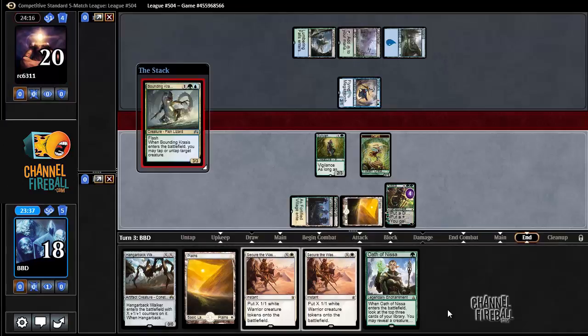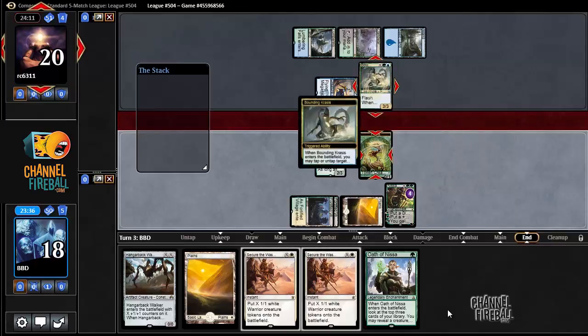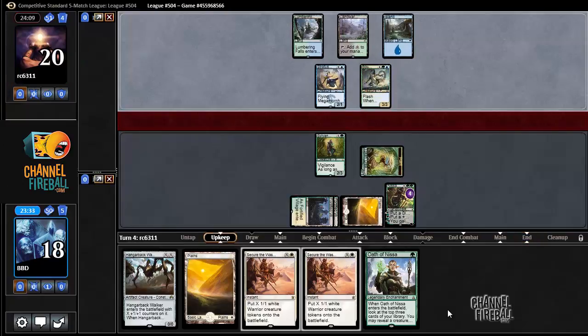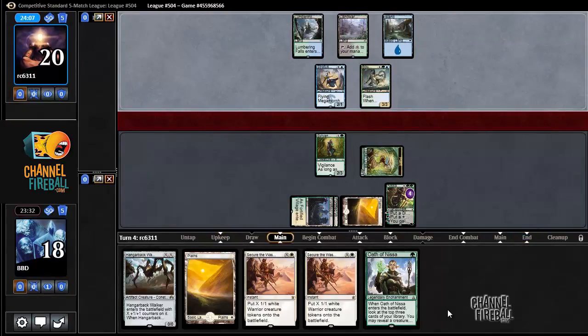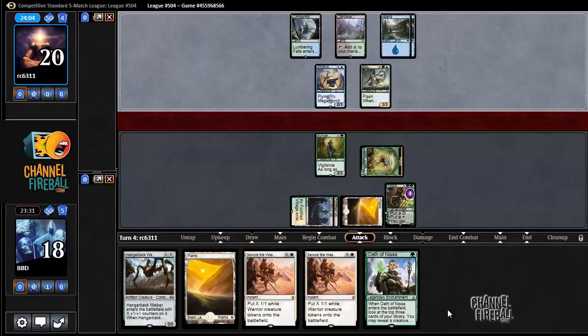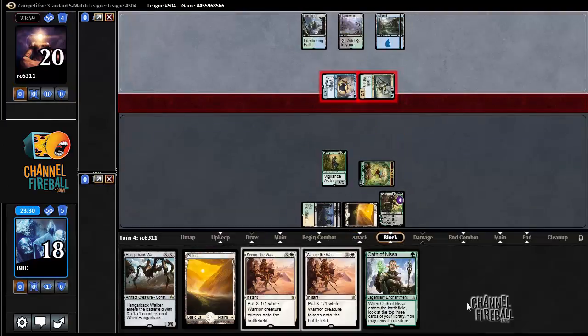And there it is — we played correctly by not running our creature into Bounding Crisis. They're tapping the plant, so we're going to lose our Nissa here, probably. I can throw away Sylvan Advocate to keep Nissa on one loyalty, but it's just not going to be worth it. So Nissa's down, unfortunately.